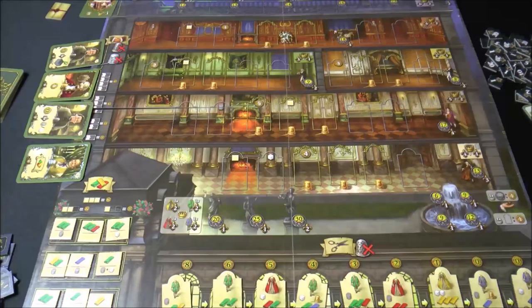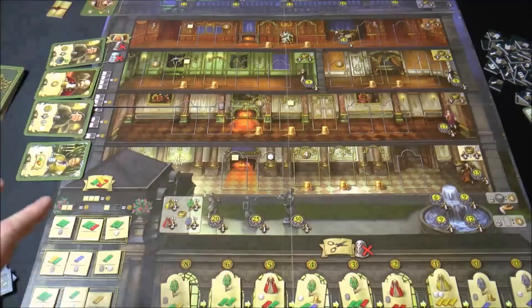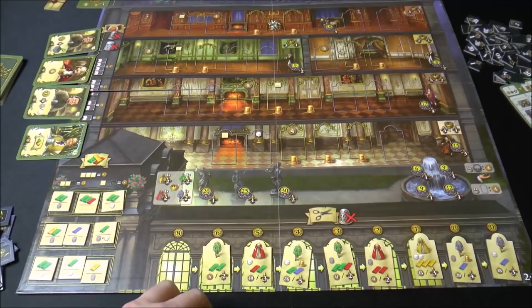Here I've gone ahead and set up the board as you would see it at the start of the game. There are a couple of different areas that you can take actions on. It does look relatively busy but it is a relatively straightforward game to play. At the bottom here we've got this row of dresses and suits. So what a player might do is take the action here to make a dress — you can see the little icon there which matches the icon on your player board.